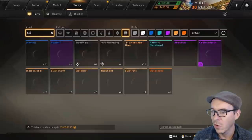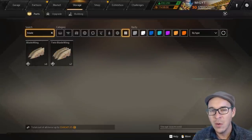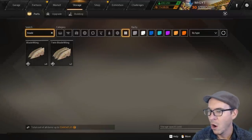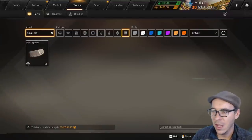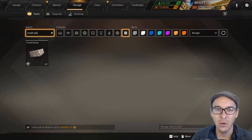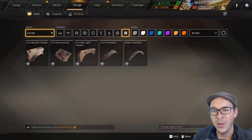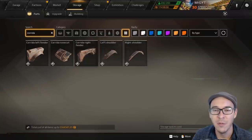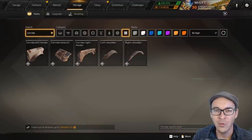They've got some more S tier parts — the blade wing parts get an S ranking. They're lightweight, they do melee damage and they've got decent durability for what they are. The small plow is an excellent part — we're going to rank it as S tier. Last but not least, the Corito parts are definitely S tier for looks, but overall C tier for PVP and effectiveness — very cool looking parts but not extremely effective.